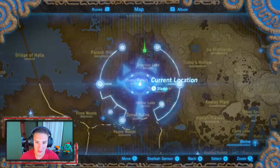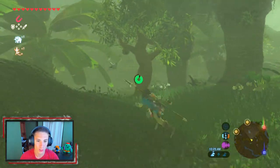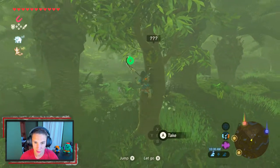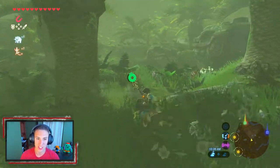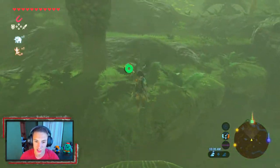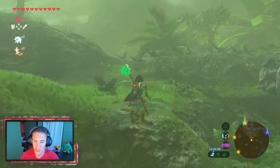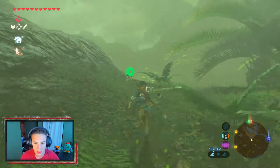We're almost there, just a couple more minutes. Look at this — hardy durian fruit! This is actually the best fruit in the game. You can mix it up and make a meal that gives you like 20 extra temporary hearts. It's so good, but they're kind of hard to find — they're only found in this region with just a couple of locations. We grab some climbing this tree.